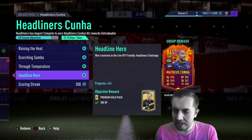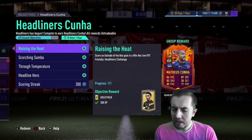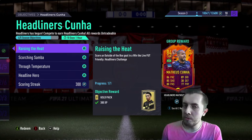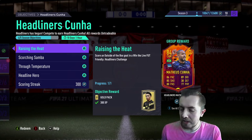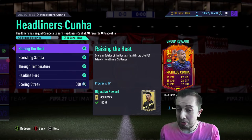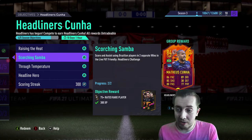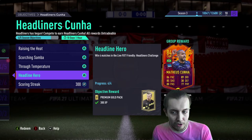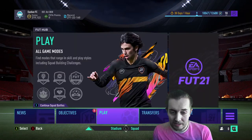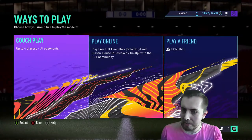What I found really interesting — maybe it was just me — but the outside the box goal wasn't registering. I was doing outside the box finesse goals and I don't know if that's what was causing it. I ended up just scoring a regular power shot outside the box. Don't know if that was me or EA not registering it, but either way we've completed four out of five and the last one we're going to do today is score with Bundesliga players.